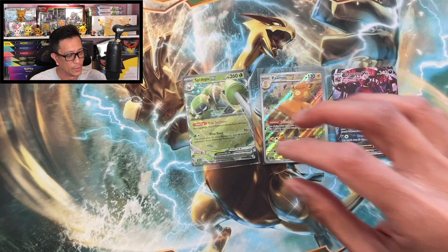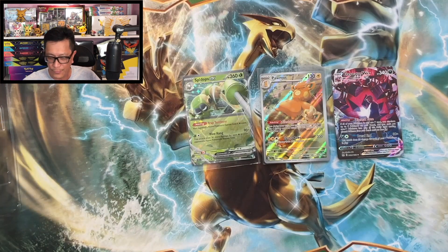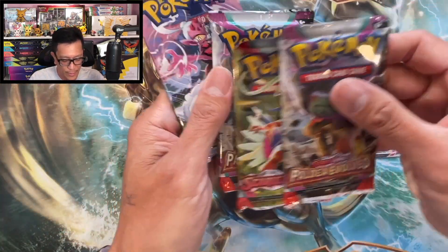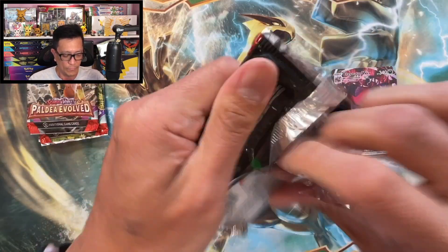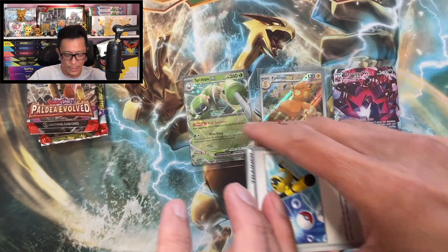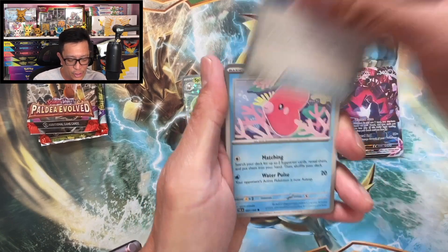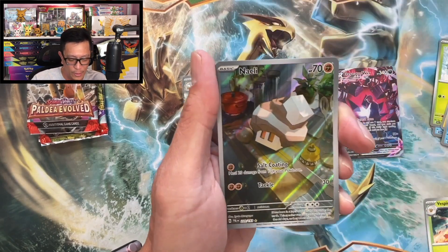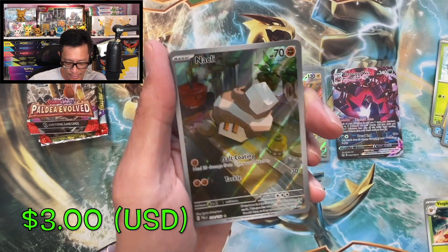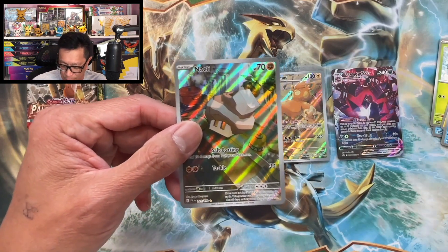Second box, here we go! There's the code. We got four more booster packs — let's sort this out, starting with Paldea Evolved. Let's get some bangers! Lightning energy, Super Rod, Love Disc, Snom, Fletchling, Kilowattrel, Azumarill, Vespiquen, Talonflame reverse holo — oh, Kleavor! Another illustration rare hit and a Glimora!